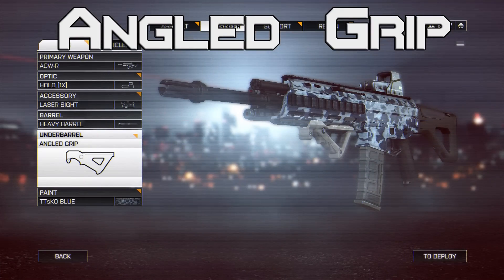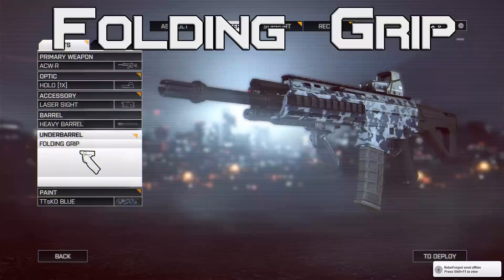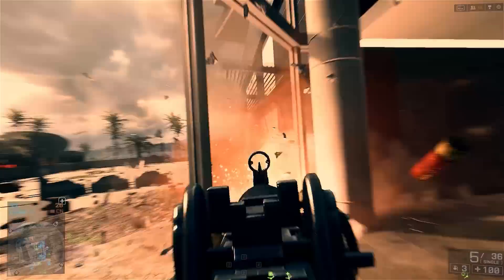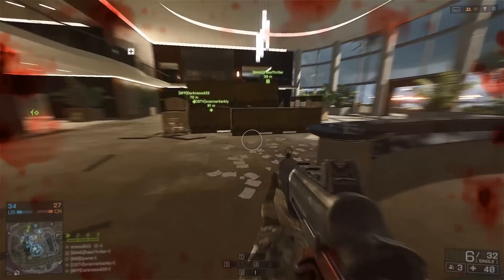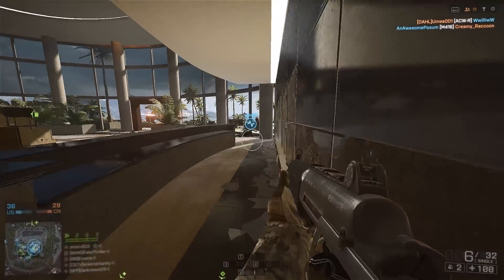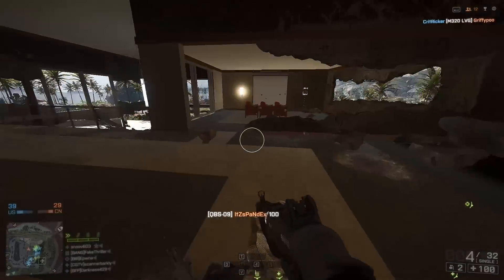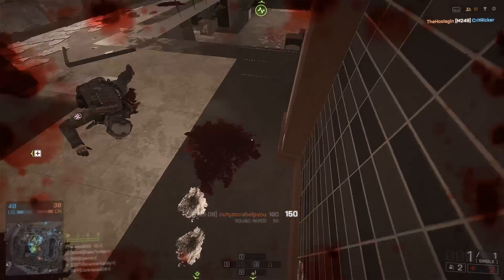The Angled and Folding grip are both designed to improve the stability of your gun by reducing the first shot recoil by 33%. These grips are really helpful for those that prefer to burst fire when engaging an enemy. Burst firing allows you to be very accurate while conserving ammo, but the downside is that with every burst you would normally have to deal with a first shot multiplier — experiencing the max recoil of whatever gun you're using. Either the Angled or Folding grip reduces that by one third, which is pretty significant and will allow you to be more accurate with your burst fire. Really though, these grips help quite a bit even if you prefer to fire full auto, as a reduction in first shot recoil helps in all scenarios. I find these two grips to be the most helpful out of all of them as they are helpful in most situations.